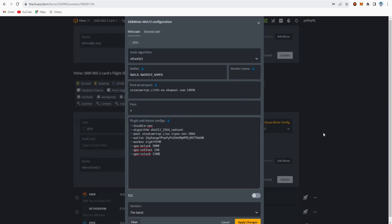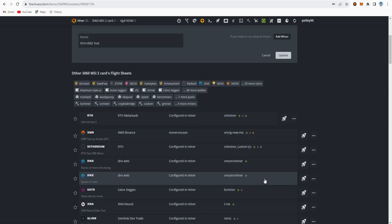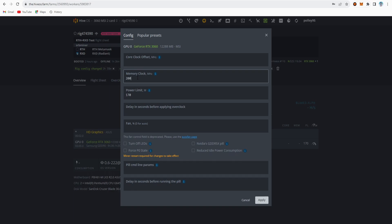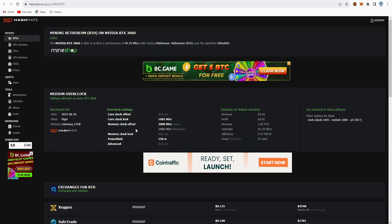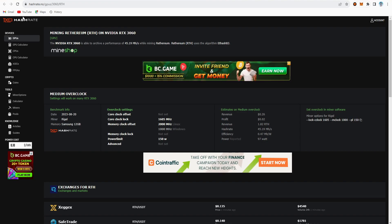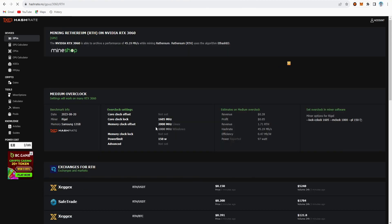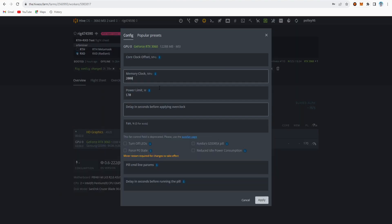I will provide these settings in the description so you can copy them. Apply changes, create your flightsheet. For the direct overclock setting in the second method, set only the fan speed, power limit, and memory clock. For my RTX 3060 card I set 150 power limit and 80% fan speed. This is the medium overclock setting. For 3070, 3060 Ti, or 3080, you can find the settings on hashed.no — just copy the memory clock and power limit, not the core clock offset or locked core clock.